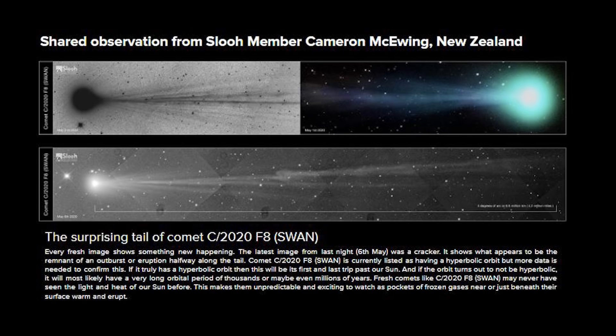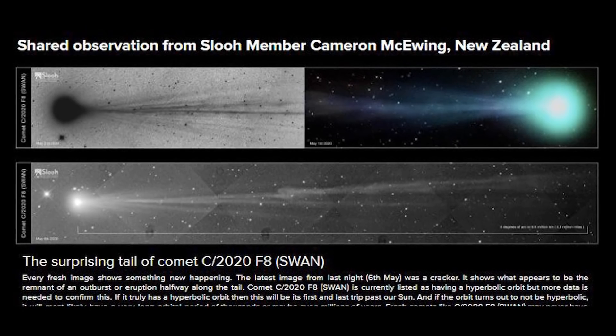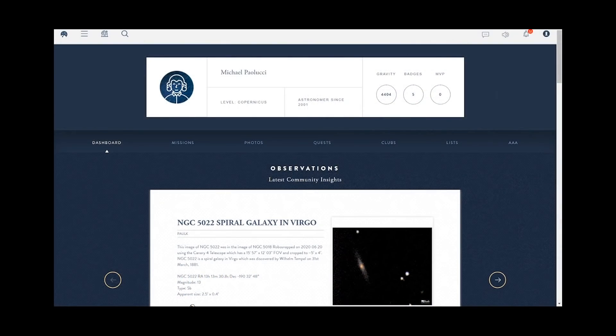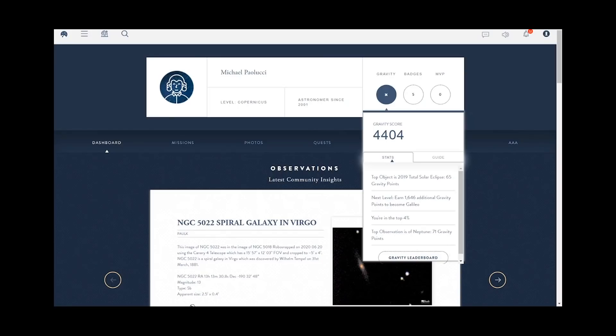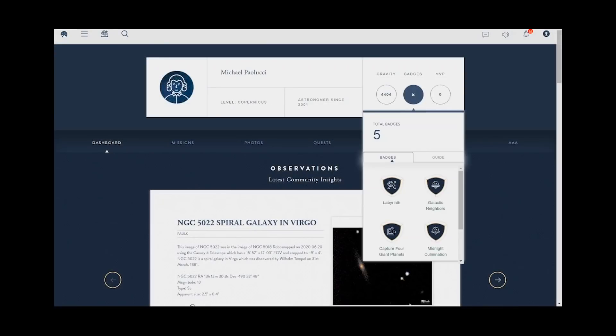And if you capture something amazing, you'll want to share your pic with everyone and tell them what you see. Other members can like it and comment on it, and when they do, you'll earn Gravity Points, which is the scoring system of the massive multiplayer game that is powering SLU's group exploration of the universe.